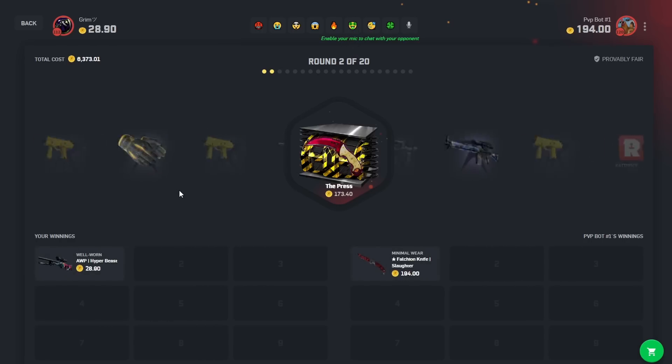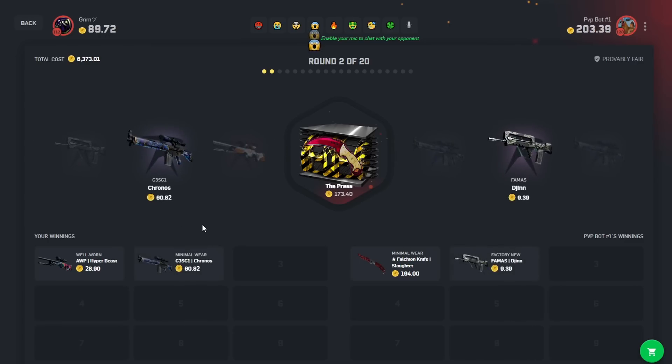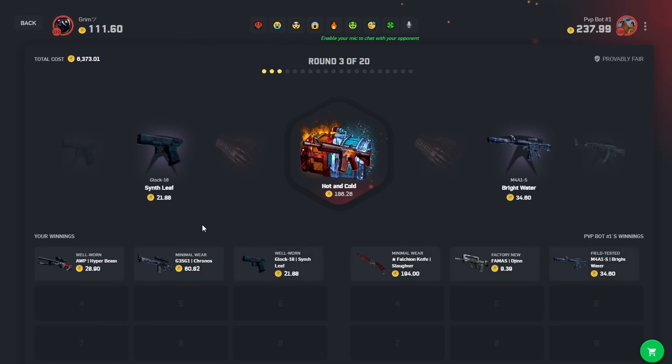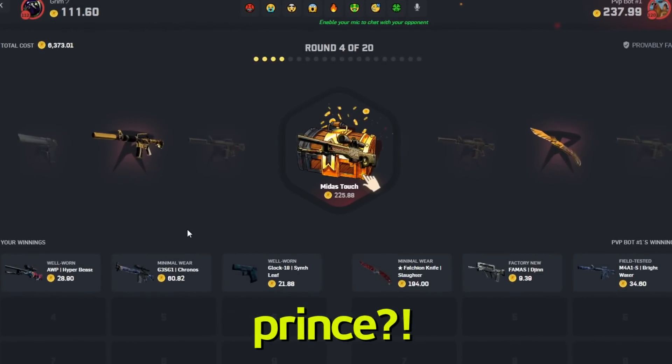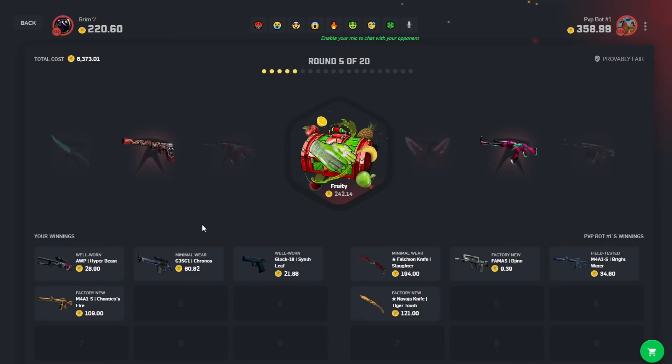All right, not the best start but that's fine. These are rather volatile cases even though they're cheaper compared to the other ones. Come on, almost a pair of gloves — they're about a thousand coins, would have been busting. Dragon ore. Not today. I think it's a 10% chance, maybe even less, for something that's 2k or above.